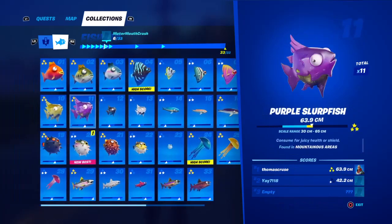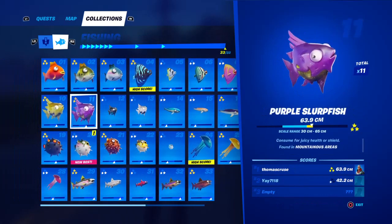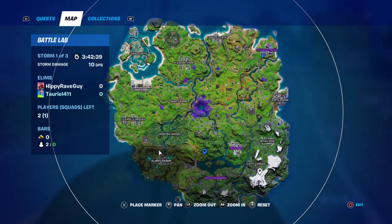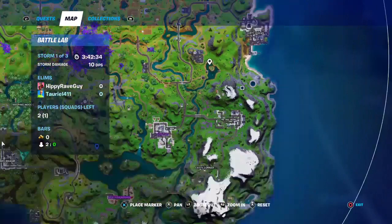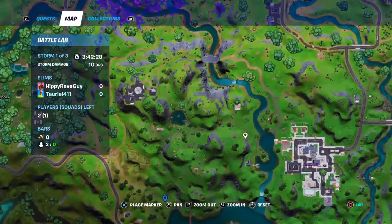Blue slurpfish is found anywhere. Yellow slurpfish is found in swamp areas — I got that at Slurpee. Purple slurpfish is found in mountainous areas. If you don't know what mountainous areas are, it could be like in this area or possibly around here. I got all mine around here and near Lazy.